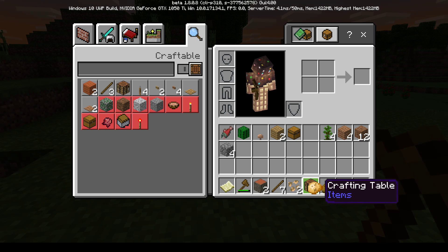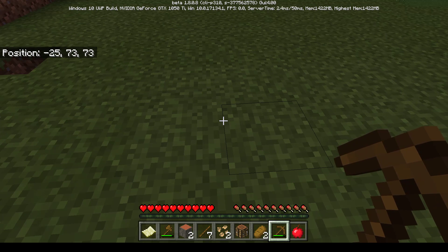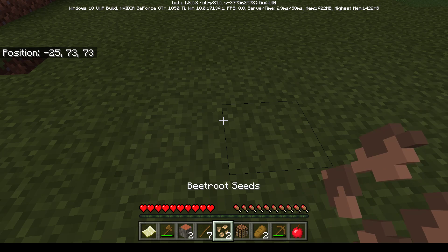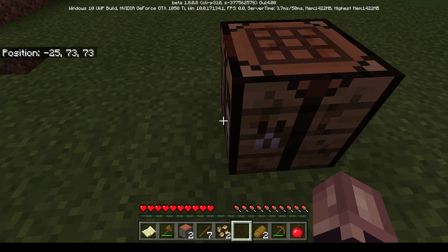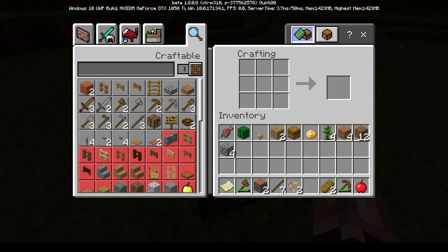Mom places the crafting table down with the right mouse button and right-clicks it to open it. One of the kids keeps laughing and mom tells them to stop. She's now ready to craft a stone pickaxe.